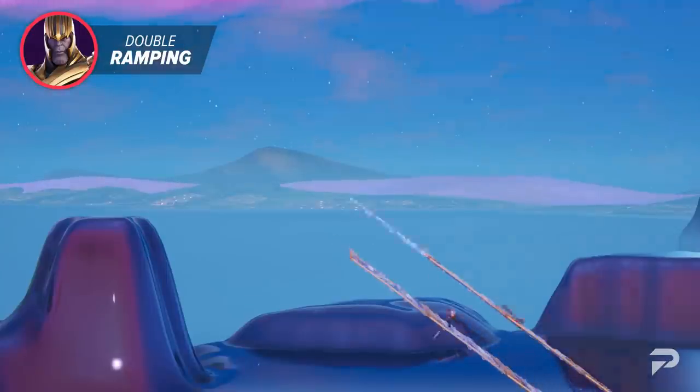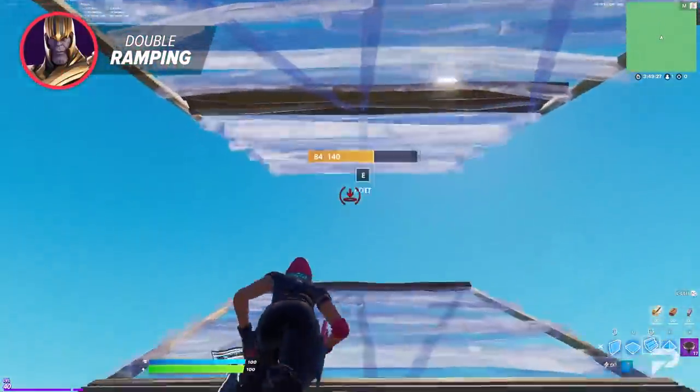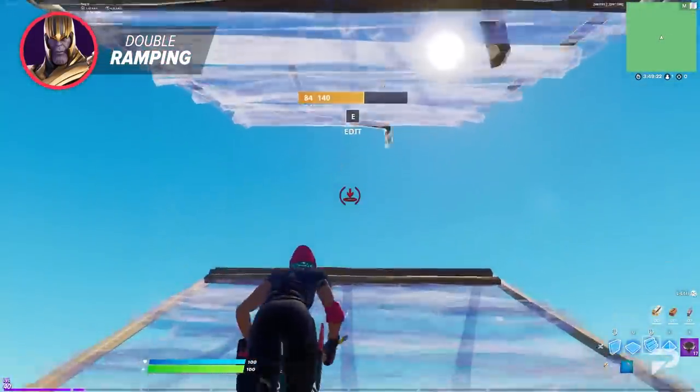We're talking about the one and only double ramping. Double ramping is when you ramp up but also place a ramp behind you to provide extra protection from the bullets of anybody taking shots at you while you're making your move.